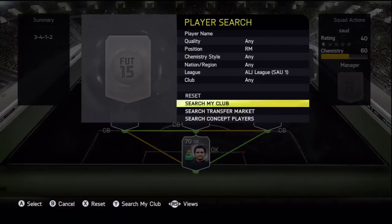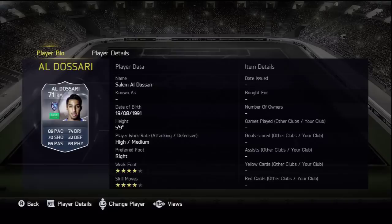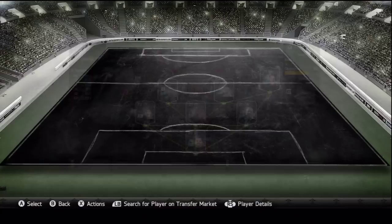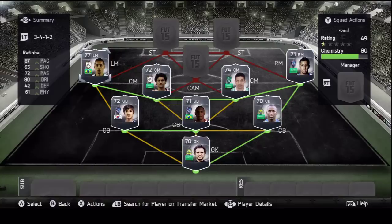Al Dosari has four-star skills as well, playing for Al Hilal again. Doesn't look too bad — 70 shooting which is decent for a right midfielder. Then at left midfield we're going to go with Rafinha, who is probably the best player in this team — well, maybe him and the two strikers.